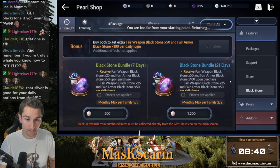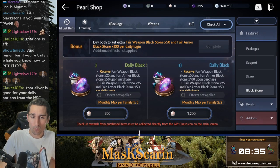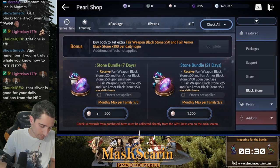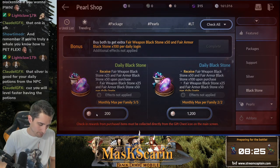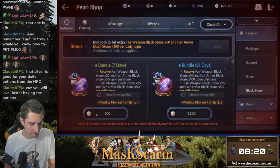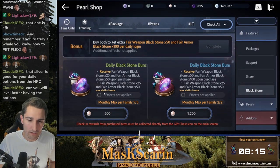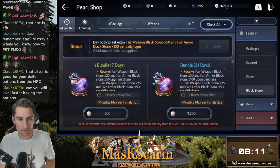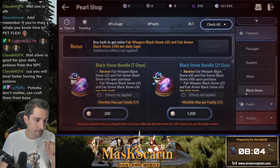Moving on to black stones — I don't really like whaling for stones because I feel like they're a really farmable resource. The 200 pearl one — I didn't like them. Silver's good. Black stone pearls at 200 is $25 and it just doesn't feel good. But the 200 pearl one's probably not a terrible value — it'll add a decent amount of CP, especially refreshed into the server. But I'd just stay away from this section — it's not that great.